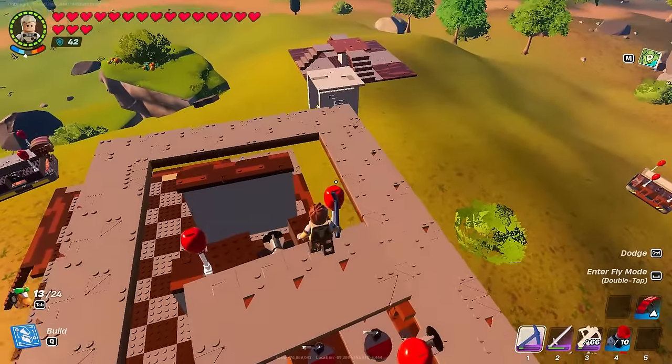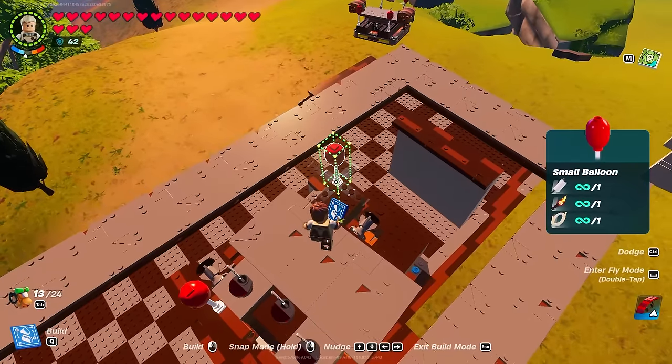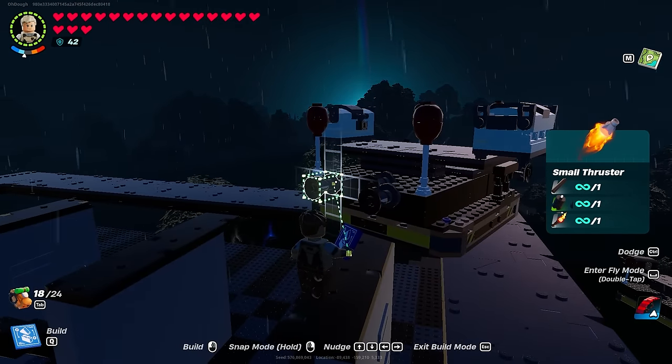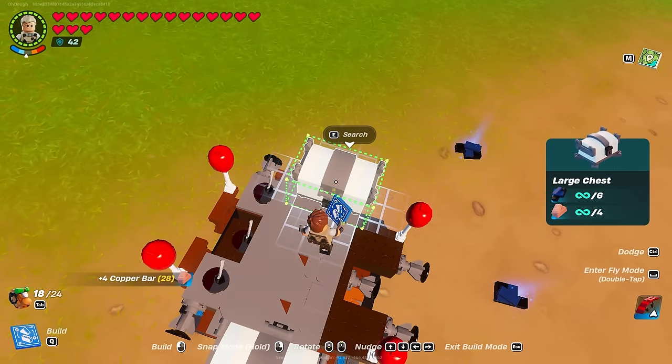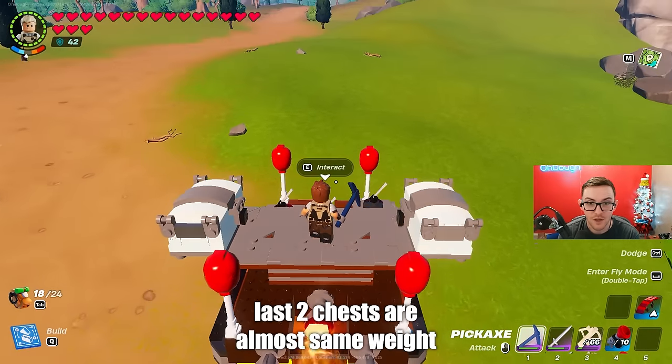But if you want to add chests like me, you break the back balloons and add them back to the actual raised platform. Add thrusters raised like the forward one, to the very back, and then add chests. In this case I'm using a large chest — the chest size matters.